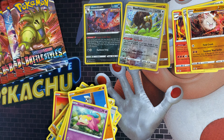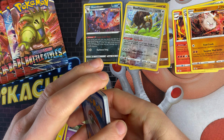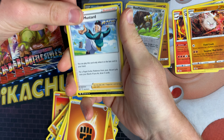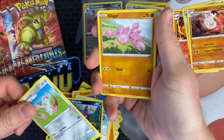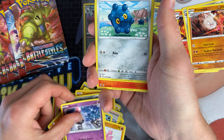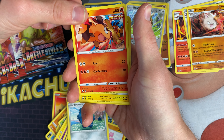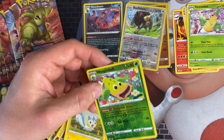The next one we've got another Urshifu artwork. We've got a fighting energy, a Mustard, a Mawile, a Doublade, a Gligar, a Spoink, a Bronzor, a Tepig, a Pachirisu, a Weepinbell reverse, and a Victreebel as the rare.